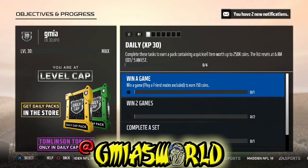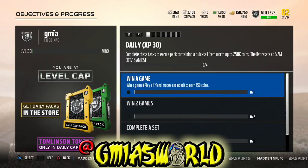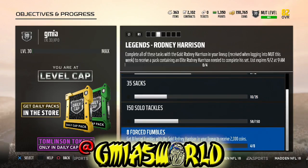Once you reach the level cap — once you get to the max of 30, which is the current max right now — make sure you check back with the store every day, because that's how you're going to be able to complete that Tomlinson whole situation by getting all those tokens that you need to continue to upgrade him until he gets to a 92.